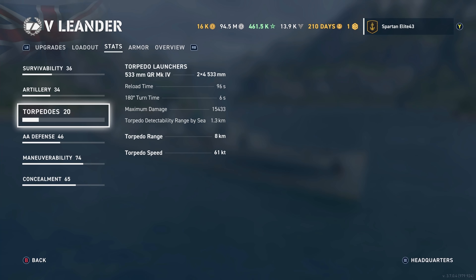Torpedoes. You have 533mm QR Mark IV torpedoes, 8 of those, with one quad launcher on either side of the ship. They reload in just 96 seconds, reach out to 8 kilometers — which is nice considering the 6 kilometers we had in the Emerald. Torpedo speed is 61 knots, and their maximum damage is 15,433 with a torpedo detectability of 1.3 kilometers.